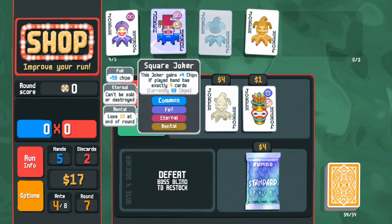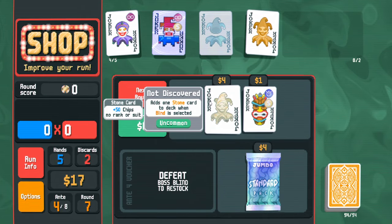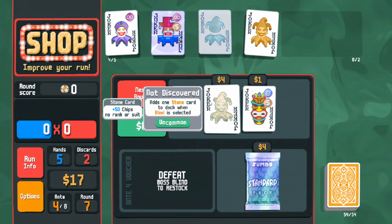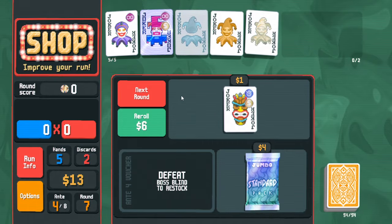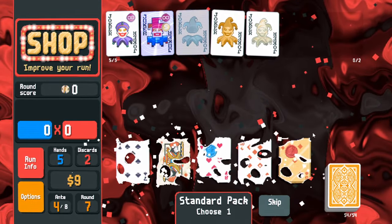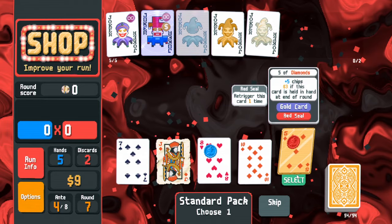Maybe it's time to play that, but I genuinely need to consider buying this because Square Joker doesn't have the plus chips right now. Playing a five-card hand that is plus chips is technically like plus 250 chips if you imagine playing five stone cards — so I'm gonna buy it. Didn't find a gold thing in this pack.